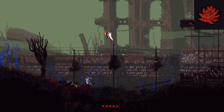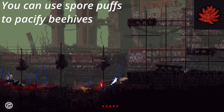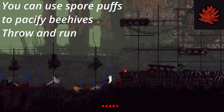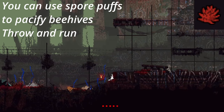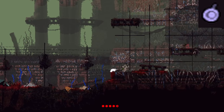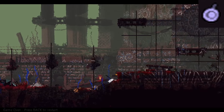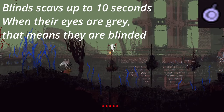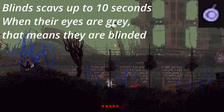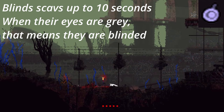Pain cones are rare to see on a scavenger, but they can be useful for immobilizing them. You should mostly use pain cones to immobilize scavengers and then run away. Flashbangs are a fairly strong weapon against scavengers — it's a shame they're not common to come by. They can blind scavengers for up to 10 seconds; you can tell when they're blinded when their eyes turn gray. In this state they will not see you and will not throw spears at you, unless you push or touch them. Useful when a group of scavengers is blocking the way or when you're trying to get a good grenade throw.